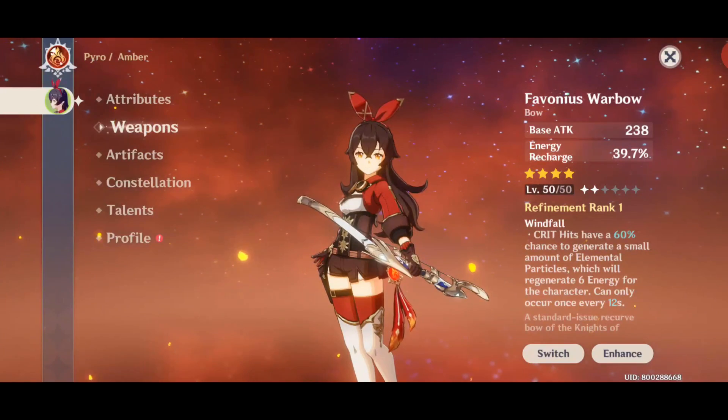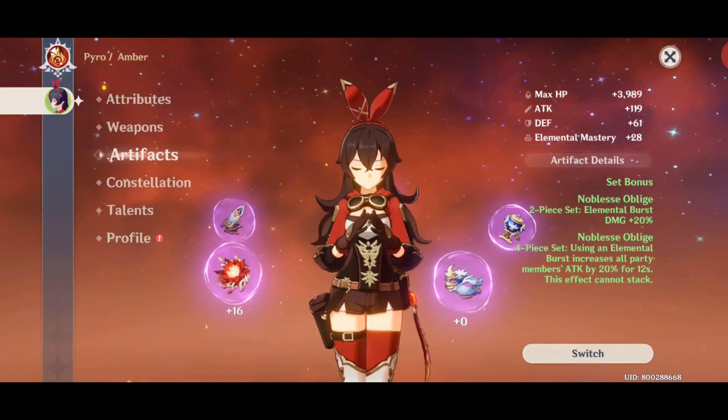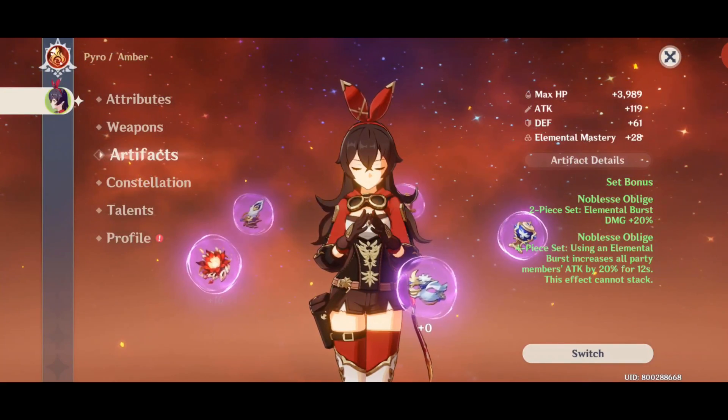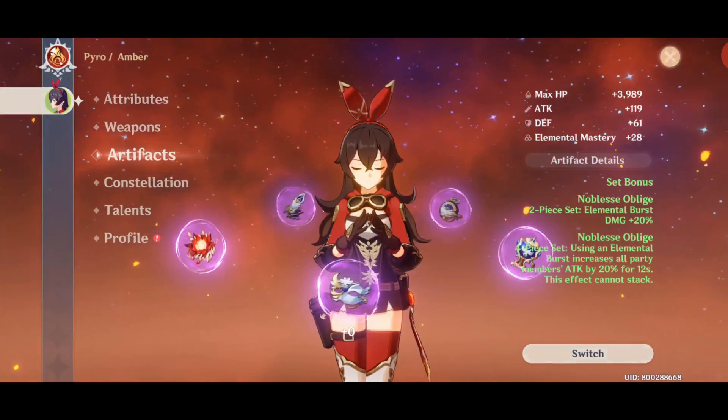I'm only using Amber because I don't have any other fire type character. What matters is the 4-piece set of Noblesse Oblige, which gives 20% attack to all party members when you use an elemental burst.